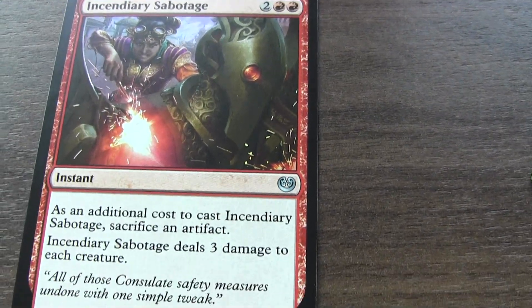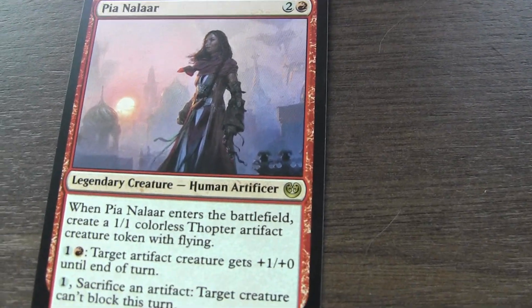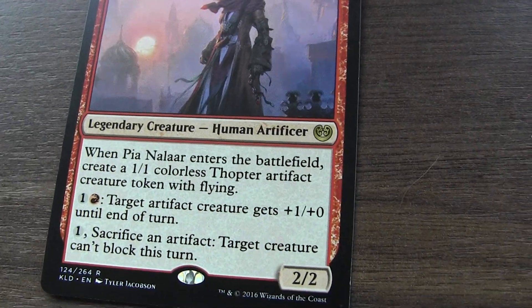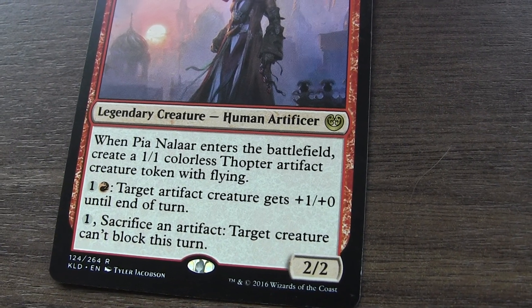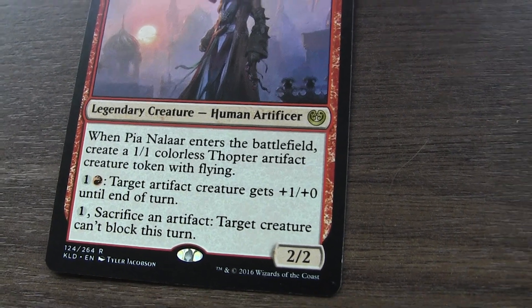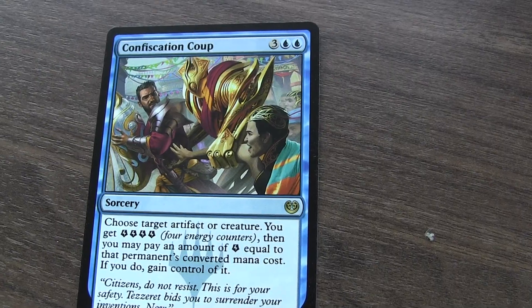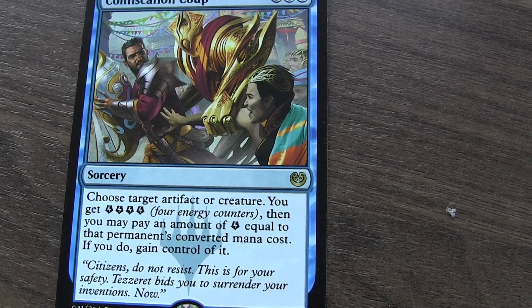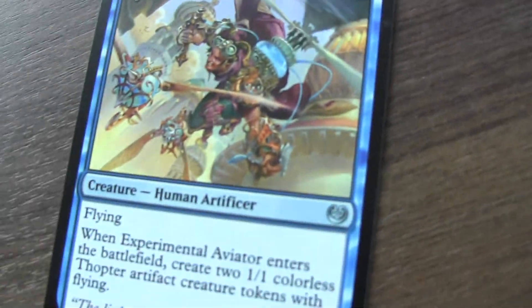I have this creature that lets me get an artifact token and I can boost artifacts. I can also make artifact creatures unable to be blocked, which is pretty good. Moving on to this sorcery — it lets me take control of a permanent belonging to a target opponent, which is pretty awesome.